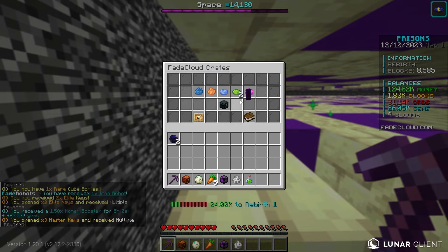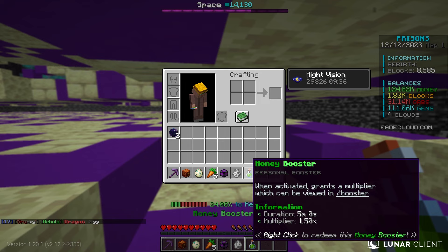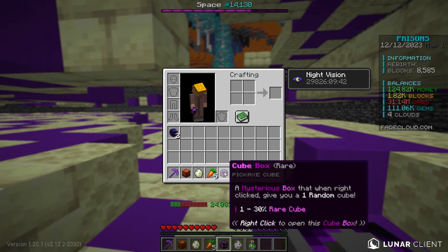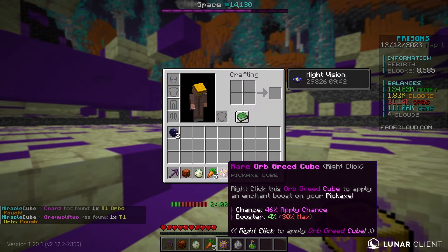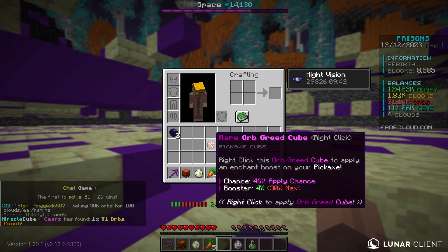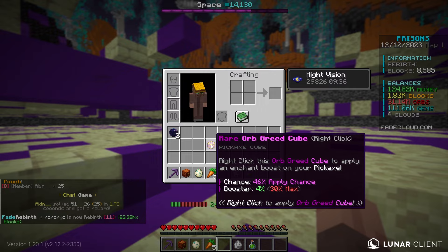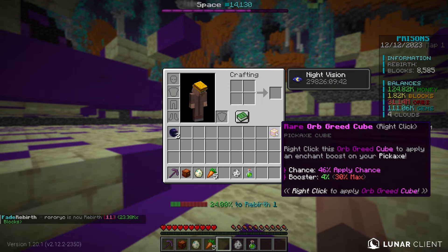Let's open all these up. I got myself an iron robot — I know that could be really good. I got a 1.5x money booster, that is actually sweet. We got a cube box, and if I right-click it, I got a rare orb greed cube. It's a 46% apply chance with a 4% booster. Not gonna lie, this kind of sucks because a 4% booster is literally horrible.